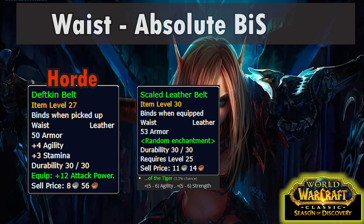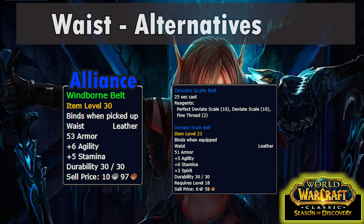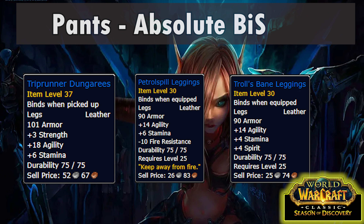Moving on to belts — our best option is Horde-exclusive: the Deftkin Belt from Genn of the Earthen Ring. Alliance will have to settle for a BoE green, preferably with agility and strength on it. For alternatives, Horde shouldn't really need these since the Deftkin Belt is easy to get, but Alliance can get a Windborne Belt from High Perch Venom in Theramore, completed in Thousand Needles. You could also get a Deviate Scale Belt crafted by leatherworking.